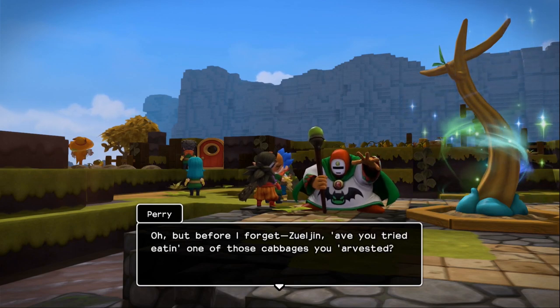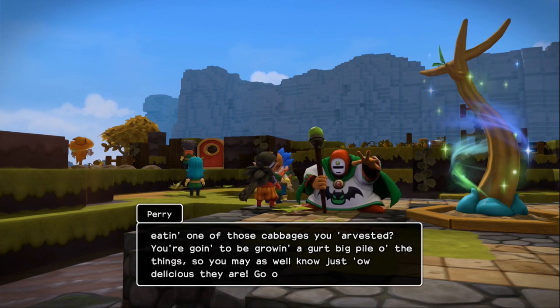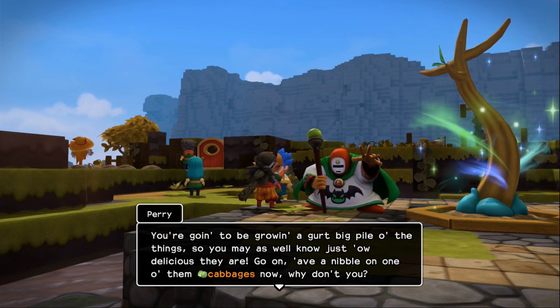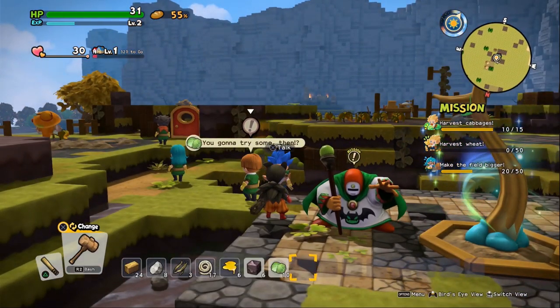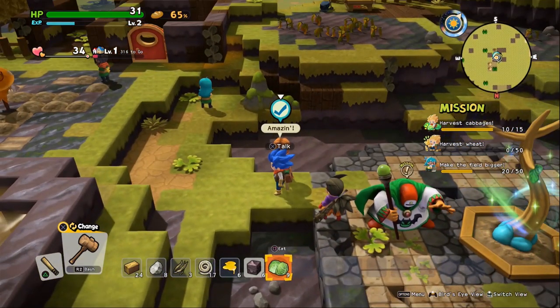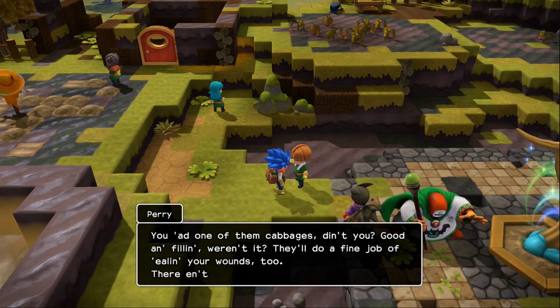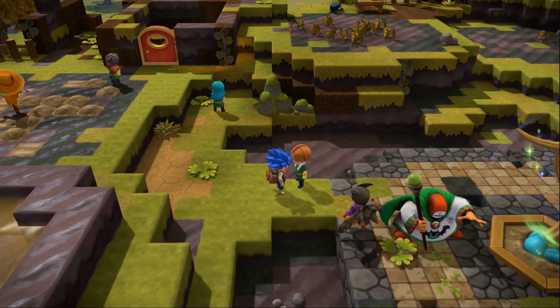Before I forget, Zul'jin — have you tried eating one of those cabbages you've harvested? You're going to be growing a big pile of them, so you may as well know how delicious they are. Give it a nibble! Maybe we'll turn it into coleslaw. When we eat them we get points. They'll do a fine job of healing your wounds too — there isn't much on this island in the way of curatives, so you're going to need to eat your greens.